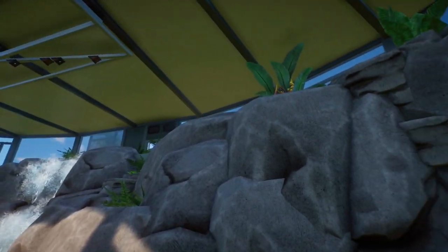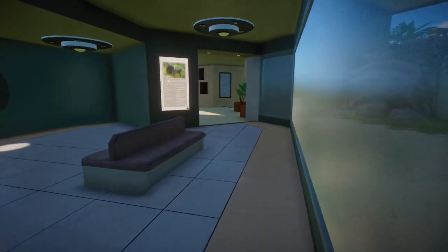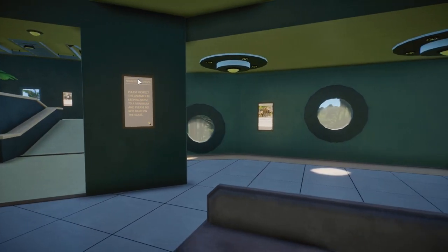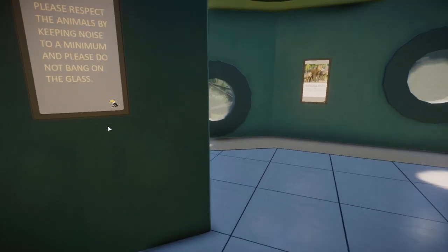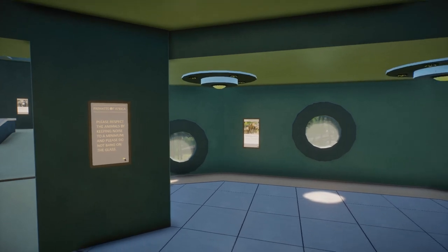Swinging around, there's lots of signage on the wall. There's another gorilla sign, and a 'please respect the animals, remain quiet' notice - I think these signs go a long way. This is the Primates of Africa logo I made - a little monkey head that I actually want to put on the outside as a bigger version for the statue, with 'Primates of Africa' written across the concrete. I think it'll look really nice.